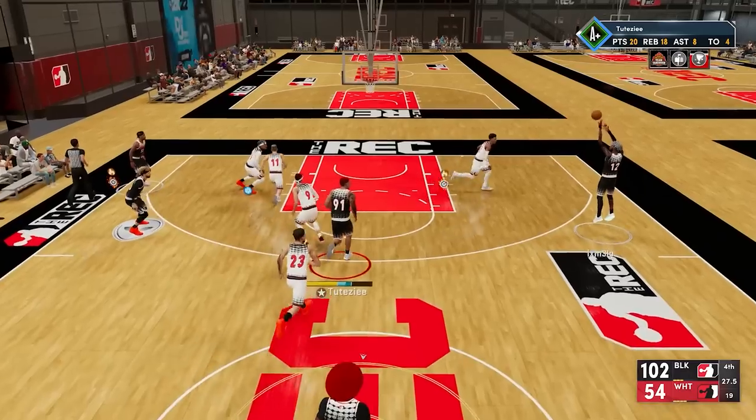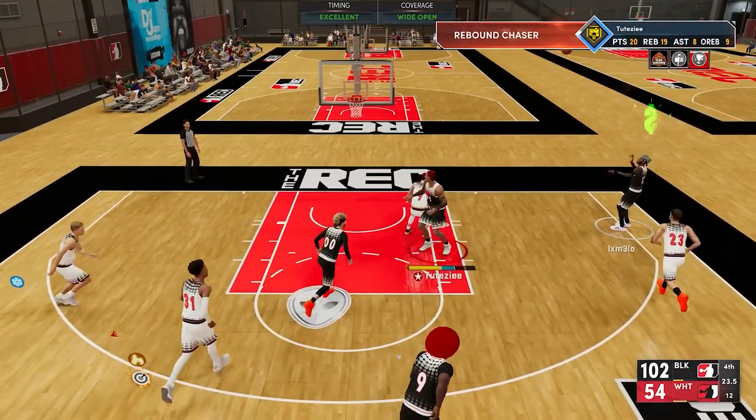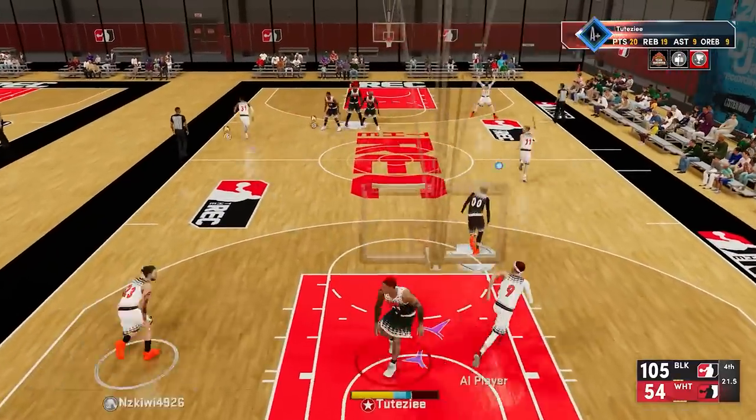But this year, if it's a pass off an offensive rebound or a pass while backing down, that will activate Post Playmaker badge instead — that's not going to be Dimer.